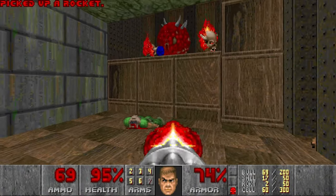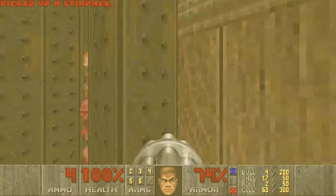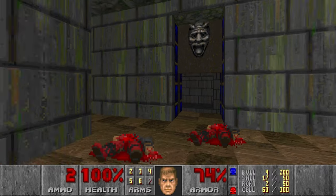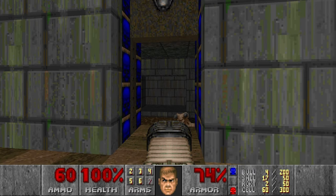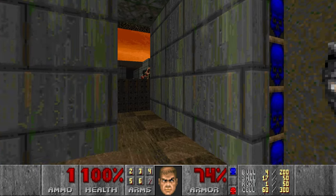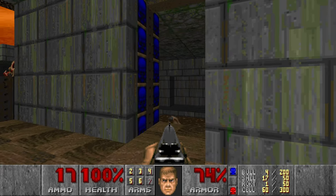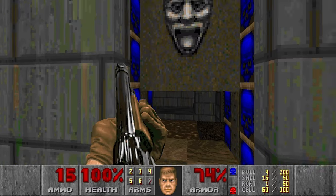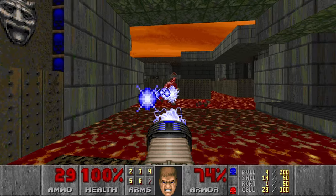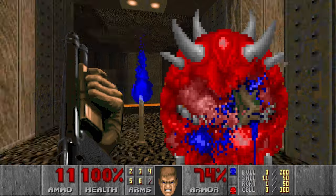Finally, this switch will open this trap. Let's grab the key and open the exit. Now I think we actually need the radiation suit, but we don't have any. So maybe we'll just use the plasma for this, and I have only 60 cells. What can we do? Let's kill the caco. I don't want to jump down there yet. Let's go — kill the baron and the caco.